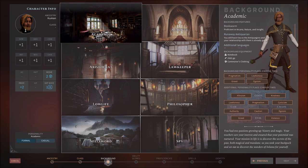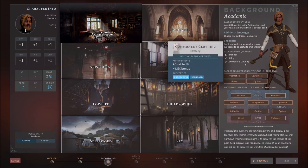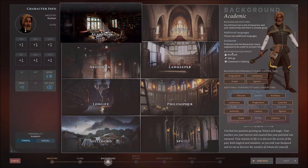Notice we have additional languages — we can choose two additional languages as a Wizard, which is pretty useful in this game. We can get even more background equipment. Proficient with the Manicon Rosary, which is supposed to be useful for enchanting an item — and for what we do, that makes perfect sense. There's also a Notebook, which doesn't do anything in the game as far as I know, some extra gold, and commoners clothing as well.